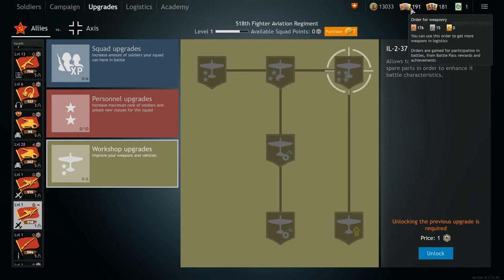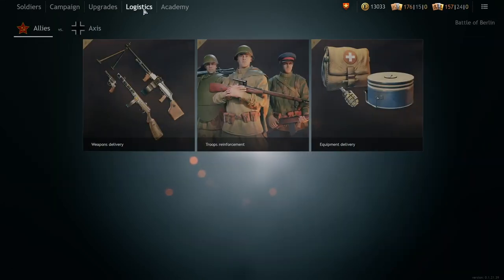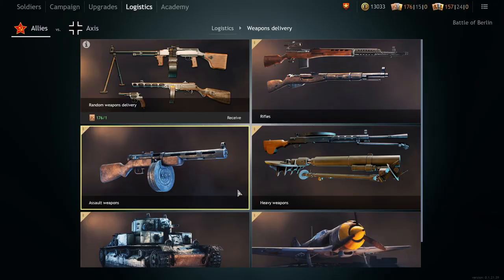Save up silver orders to get more spare parts to upgrade your planes. Plane and tank parts are only available for silver weapon orders, so I suggest saving those up and spending bronze orders to upgrade infantry weapons.